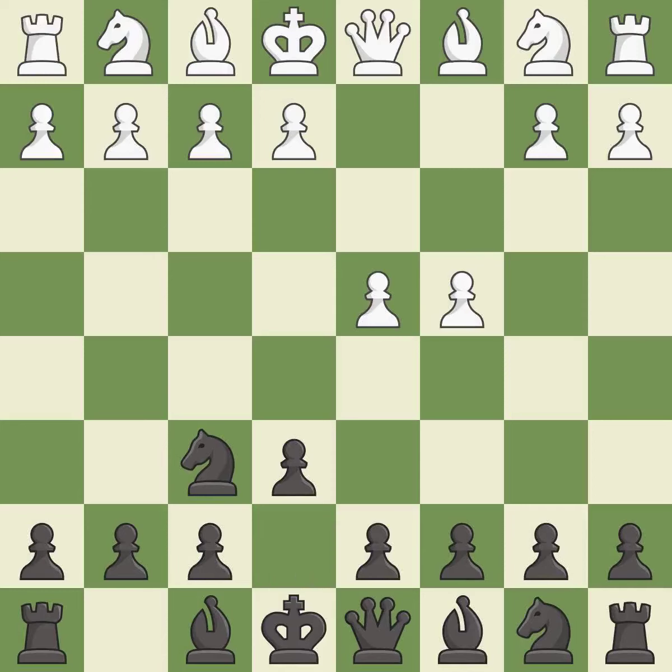e6 opens up a line for the dark-squared bishop and prepares to castle quickly, while preparing to push a pawn to d5 and recapture with a pawn if captured. Nf3 develops toward the center, putting pressure on the e5 square and adding another defender to the d4 pawn. The queen's Indian defense prepares to fianchetto the light-squared bishop on b7, where it will have influence on the long diagonal.